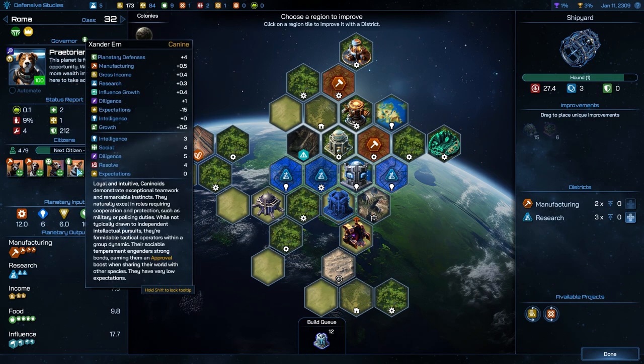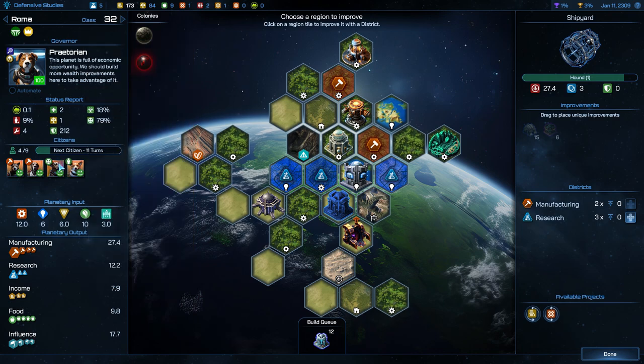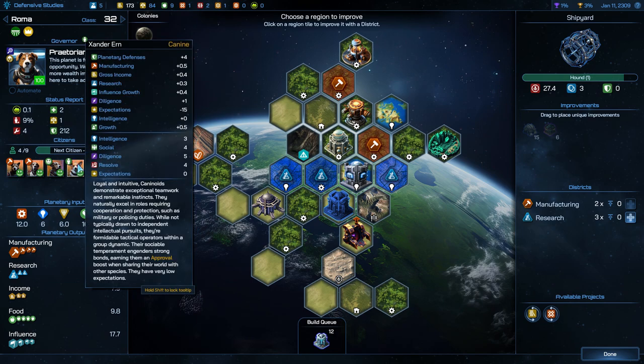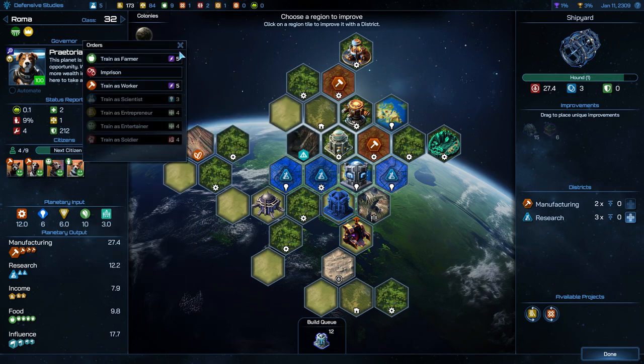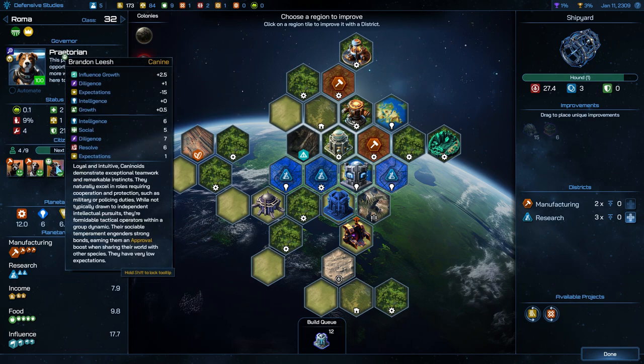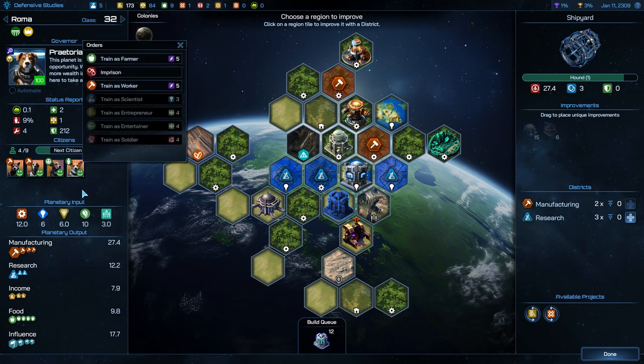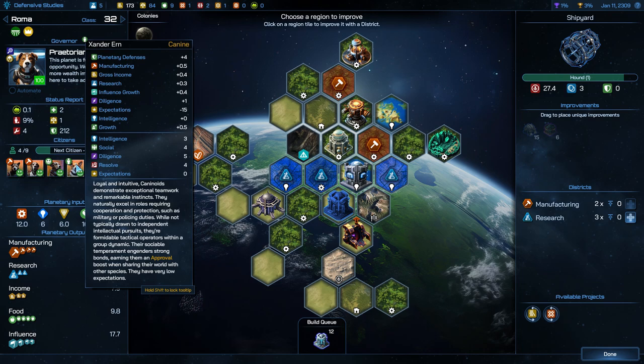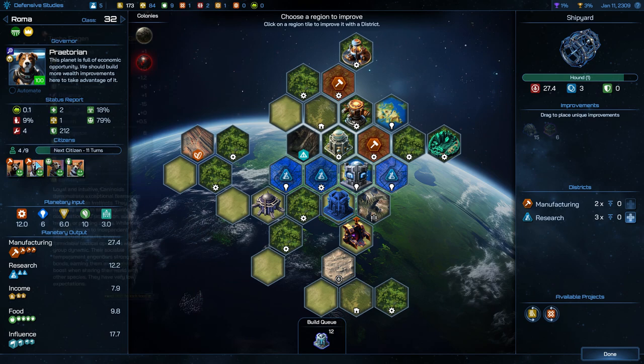I want to take a look at this hound we got here — not all that impressive. That's probably somebody you'd want to send off to a colony. What's interesting is that this is an entertainer, a job we don't have access to just yet. Sometimes citizens will start as a certain job that includes jobs you don't yet have the tech for. I'm tempted to leave them as an entertainer, despite the fact that Brandon is not very good when it comes to social — he'd be better with a diligence job. We'll just have to leave him as entertainer since we don't even have access to that, so why not get the approval bonus for it? And this dog Xander is not impressive at all. We don't want to move any of our pops around right now.